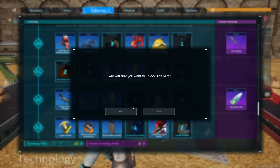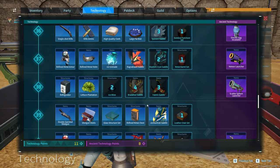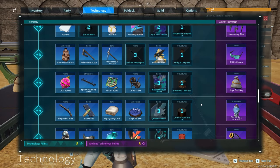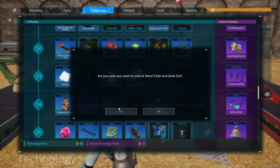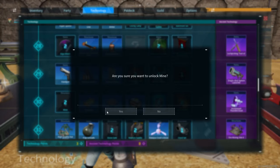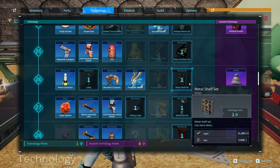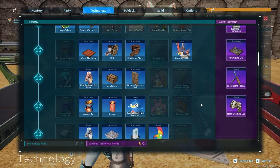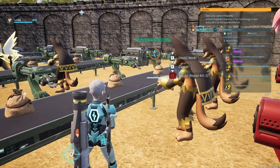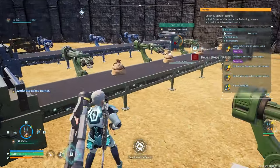Moving on to technology, I'm going to unlock anything that is a weapon, and we've completely ignored everything decorative, so let's unlock some cool things — the traffic cone, the gate, the frag, the glass floor, the mine, the metal barrel, the metal chair. We have everything important at this point. There's a surprising amount of things to unlock in this game — I feel like I've found millions of books but still have so many decorative things to unlock.